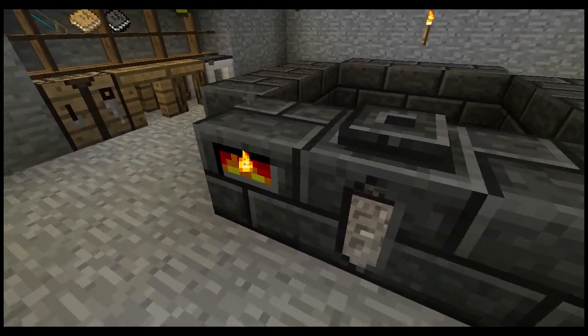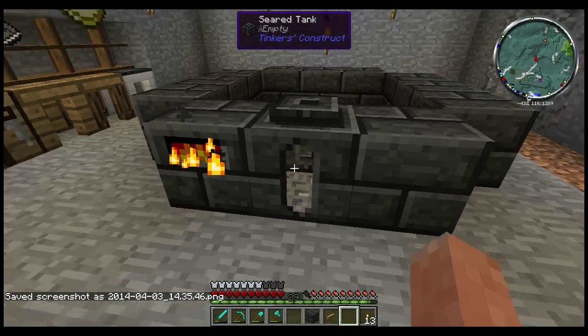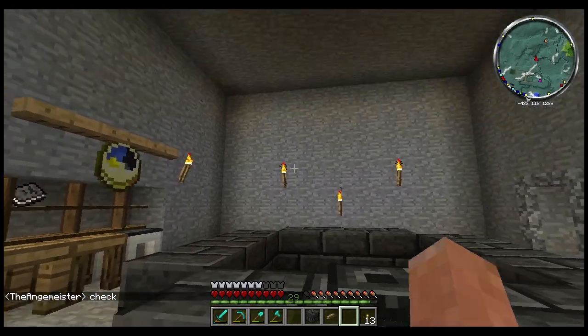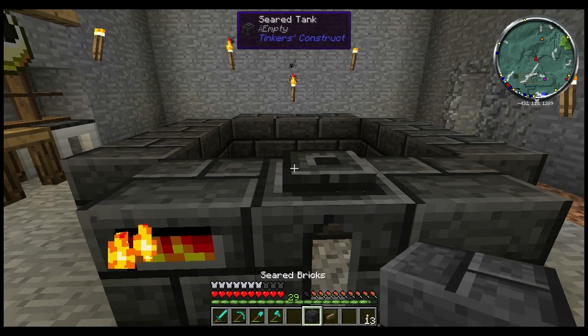So as soon as I place this — bam, just like that. You need to fill this up and I think these hold 4,000. As you can see, we now have nine slots. However many vertical levels you have increases it by nine — so one more level gives 18, then 27, 36, then 45. I think 45 is what we're doing. Essentially you put stuff in here, it heats up, it shows up in your smeltery, and your lava shows up here as well. I don't have any lava yet so I'll probably have to go off camera and get that.